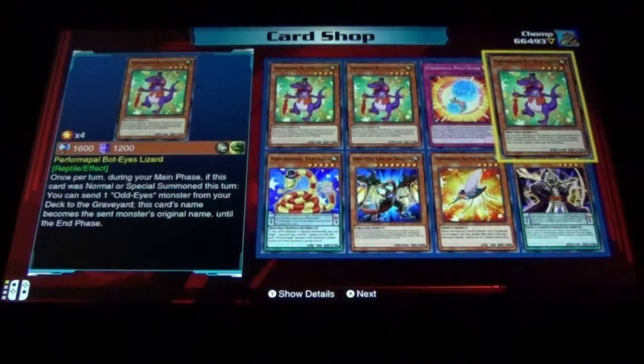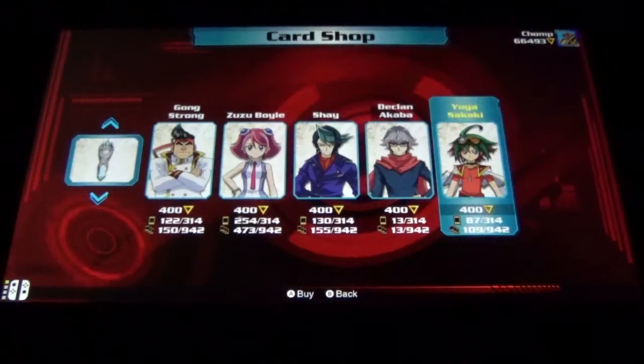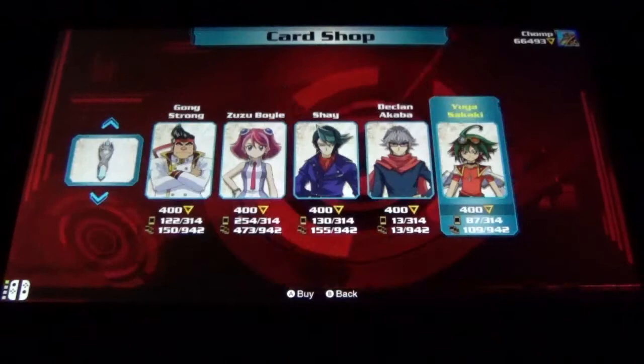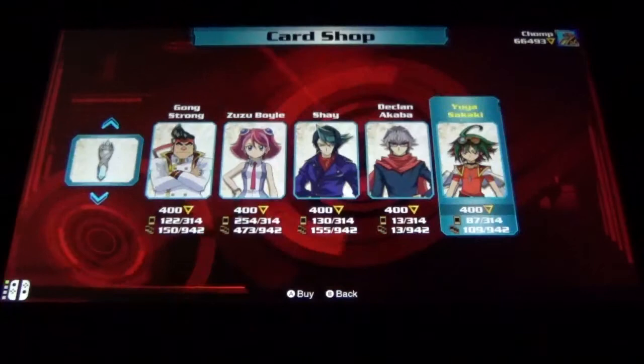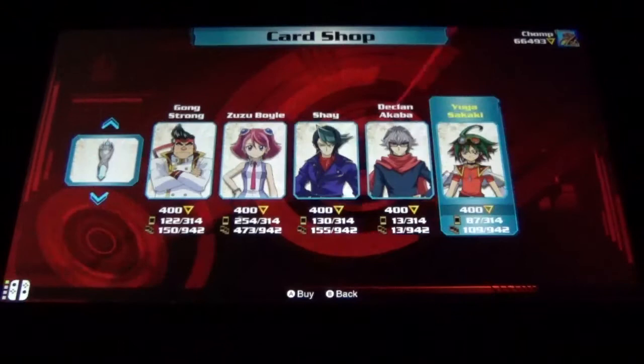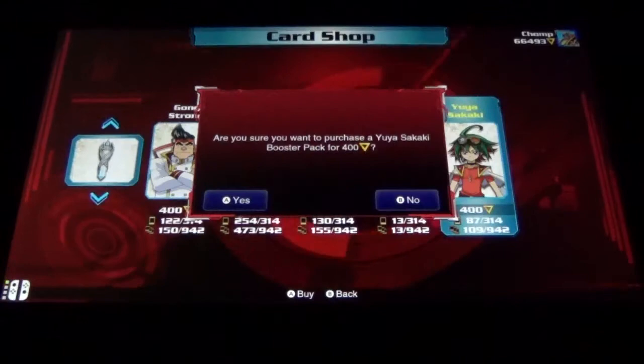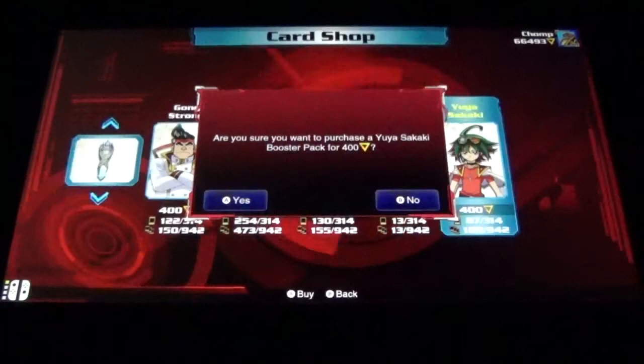I've never gotten three of the same card from one pack before - that's a new one. Wisdom Eye Magician, Perform-a-Pal Skeeter Skimmer, Odd-Eyes Lancer Dragon, Perform-a-Pal Part Naga - sorry, Part Naga - and three Perform-a-Pal Bot Eye Lizards. Now another thing that annoys me about this game: once you get three copies of a card, if you get any more copies it just literally turns into nothing. You get absolutely no reimbursement - the game doesn't check if you already have three copies and give you a new card instead.